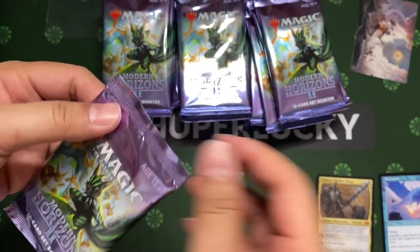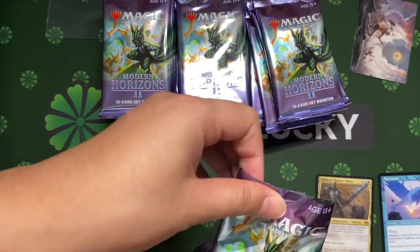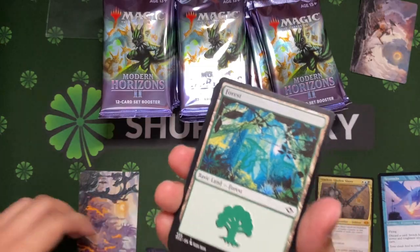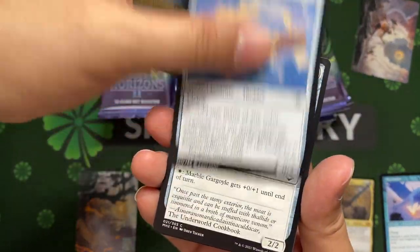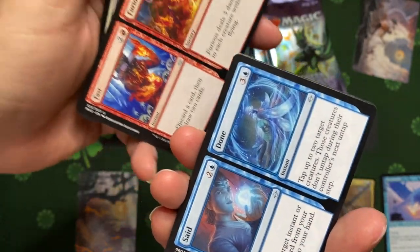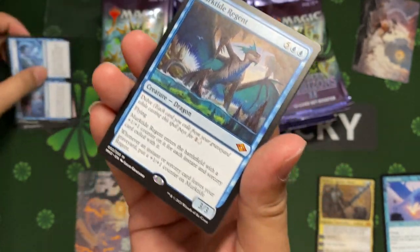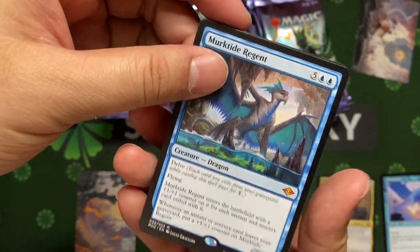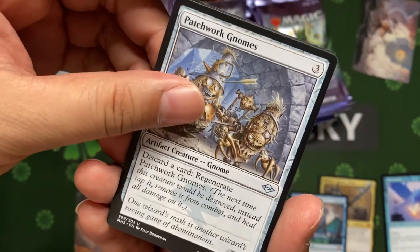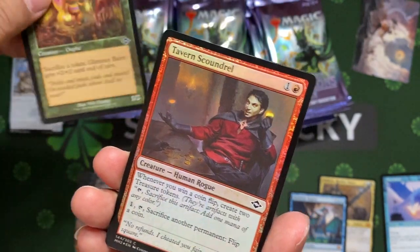Last time people used to count how many fetch lands come in per box opening. Same thing — let's see how many fetch lands come in this episode. We got a split card — Fast and Furious. And we got a Mercurial Regeneration. This is the top tier one — one of those chase cards that you want to have. Second mythic result, and this is one of the chase cards, a tournament staple you will want to have for your deck.